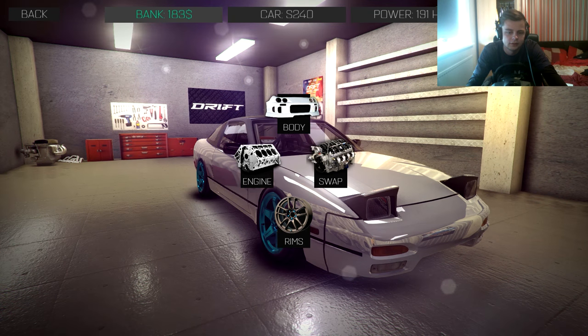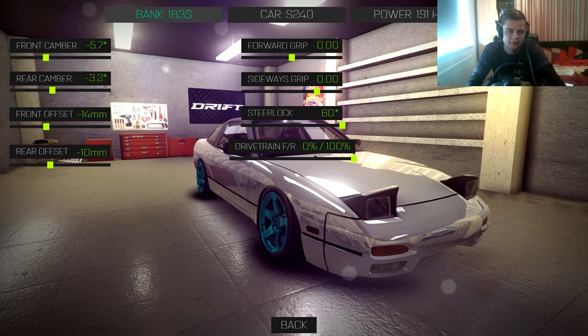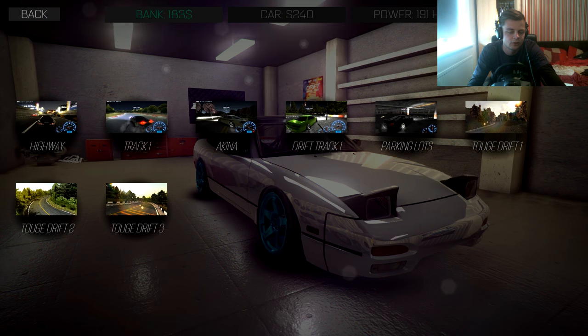Tuning's already done. Car setup - this is what I changed actually. I've done the front camber because obviously drift car - you always run a little bit more camber on the front, which I tend to do. I just run some more camber on the front to make it look more legit. Let's get a little bit more offset on the rear as well. Okay, let's get drifting!